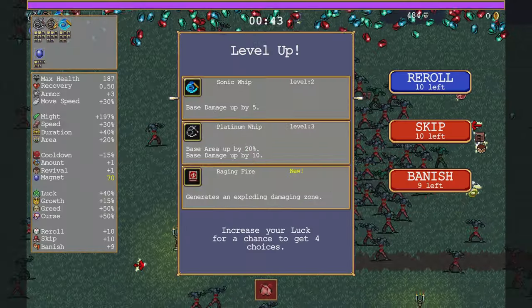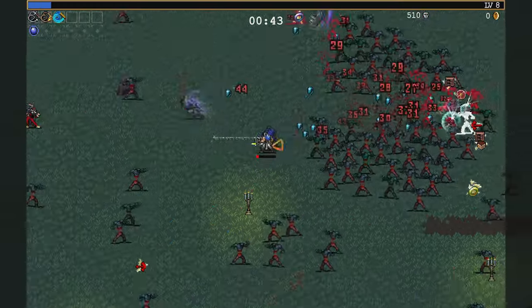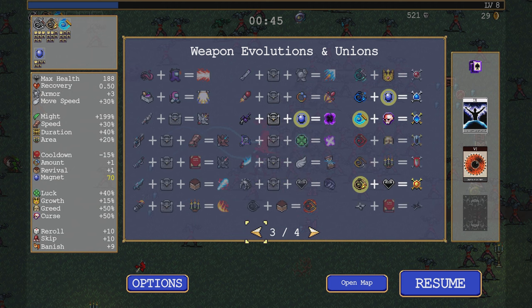What is going to evolve this one? Base area up by 20%, base damage up by 10%. This has to be Armor Whip because of Divine Bloodline, right? But we're looking at Tier Jesu - that's on the map. Crown, Skull, Stone Mask, Candelabrador, Hollow Heart.